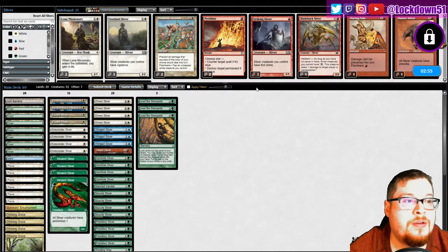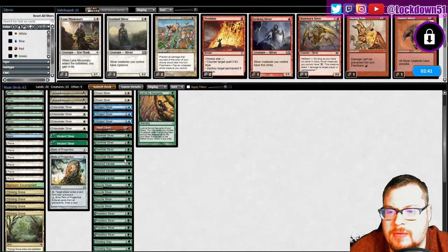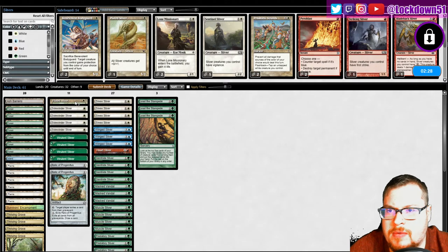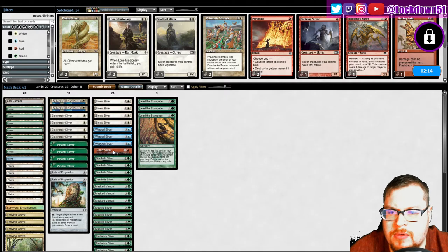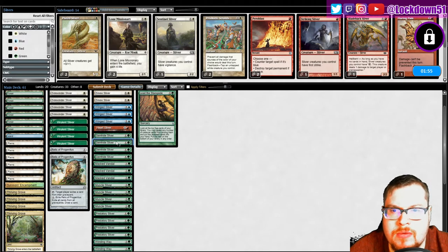Sideboarding - relic mast, take out vivulence. Don't really want to take out vivulence though - maybe I just cut the Benevolent Bodyguard. Take out plated, put in benevolence, cut a winding. Do I need three Masked Vandals? I mean, why not - it is a creature. I guess we could cut Heart Sliver. Cut one Gem Hide. Let's try it.